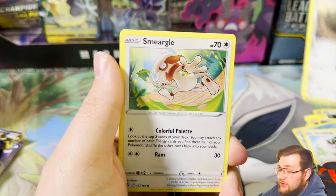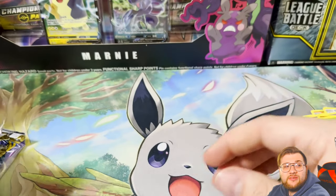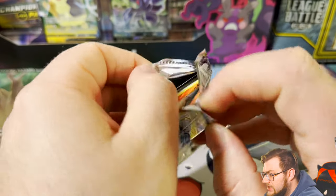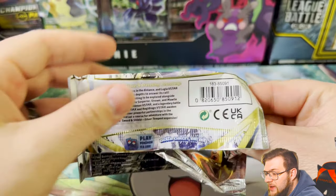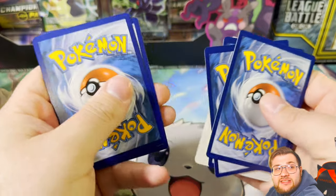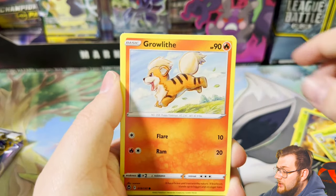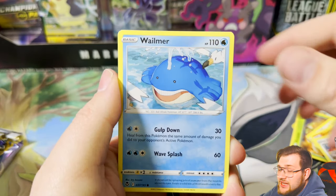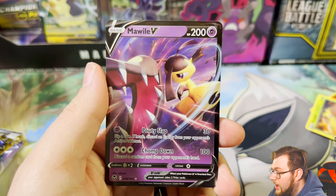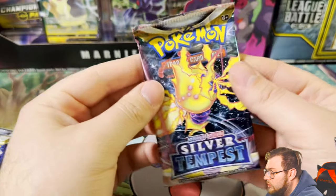Silver Tempest is one of the few sets I can actually find readily available. Lost Origin I have a harder time finding, even though I'm hunting that too. Silver Tempest is out there. Every once in a while I still find Battle Styles boosters, not often but it does happen. Fusion Strike ETBs are everywhere. Evolving Skies is near impossible to find unless you get lucky at Walmart or find a collection box or Pokéball tin that includes a pack.